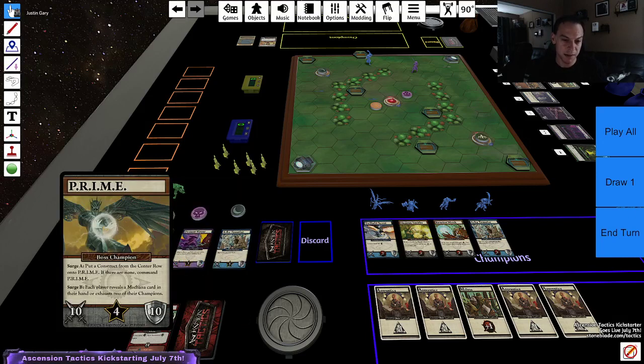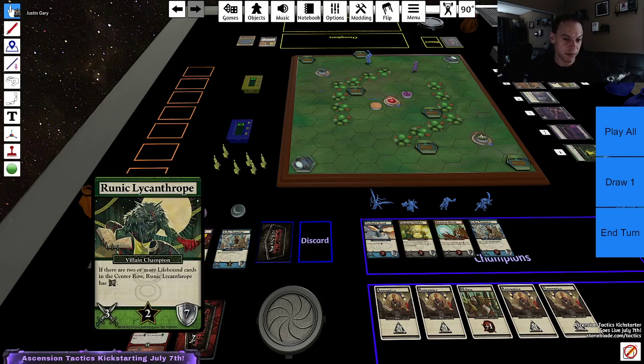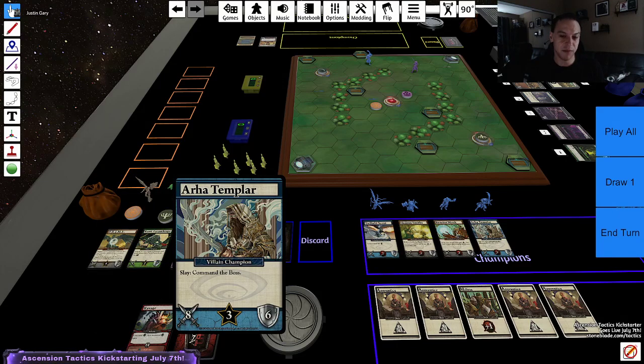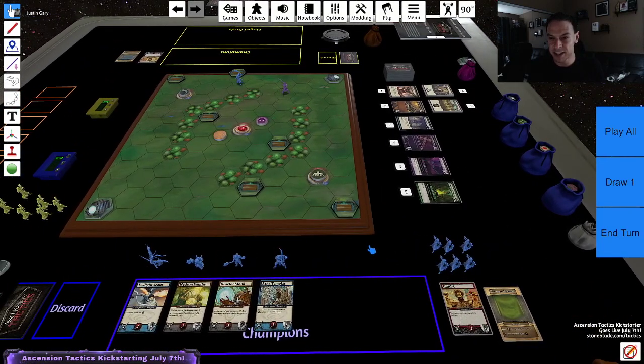Prime's Surge B is one of the powers he has — whenever a card says Surge B off of the Scheme deck, I'll have to reveal a Mechanic card or exhaust two of my champions, which means I won't be able to be commanded that turn. So there's some incentives for me to pick up those two cards. The Runic Lycanthrope gets a bonus to power while there's Lightbound cards in the center row. And the Arha Templar, whenever he kills one of my guys, he gets to command the boss for free. That doesn't really influence my buys right now.